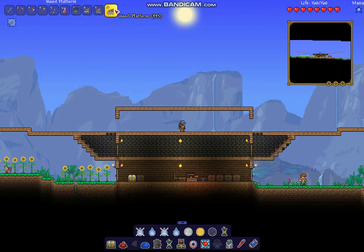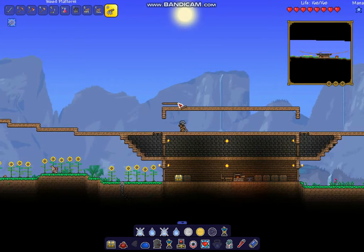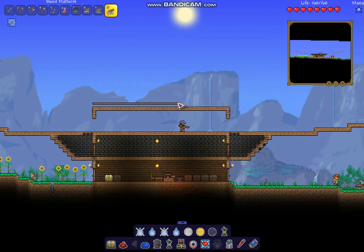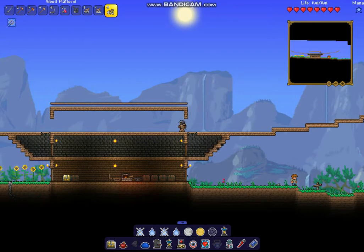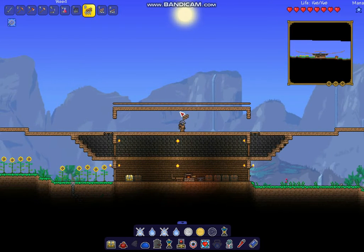Now I'm going to count out - it looks like thirty-three blocks across. Thirty-three cannot be divided by two, so we're just going to make an educated guess and place the dividing wall about right there. A really good way to keep it symmetrical is just to keep your character standing where the line of symmetry is - imagine an imaginary line dividing your base in half. If you're a stickler for symmetry like I am, that's going to be really helpful.